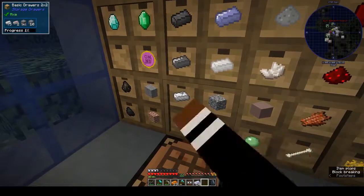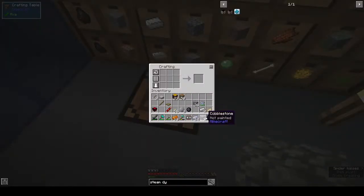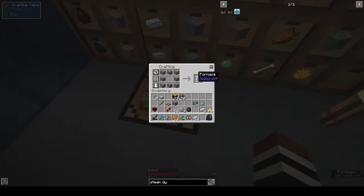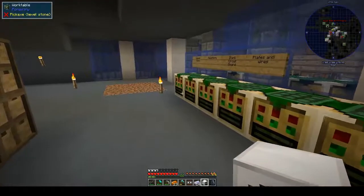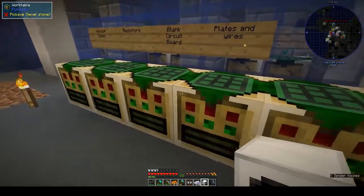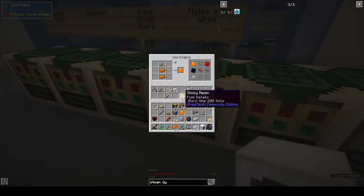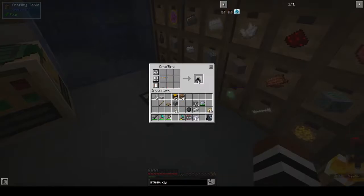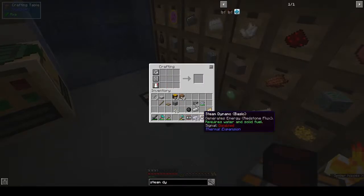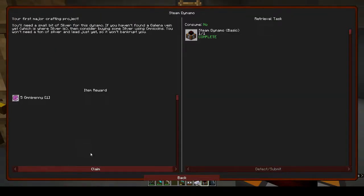We need two copper plates and the iron furnace. That is our iron furnace. Two copper plates - we need two more bits of copper. Okay, so we have everything for our steam dynamo. Hold shift for details - requires water and solid fuel. We have our steam dynamo and we get five omnipennies!